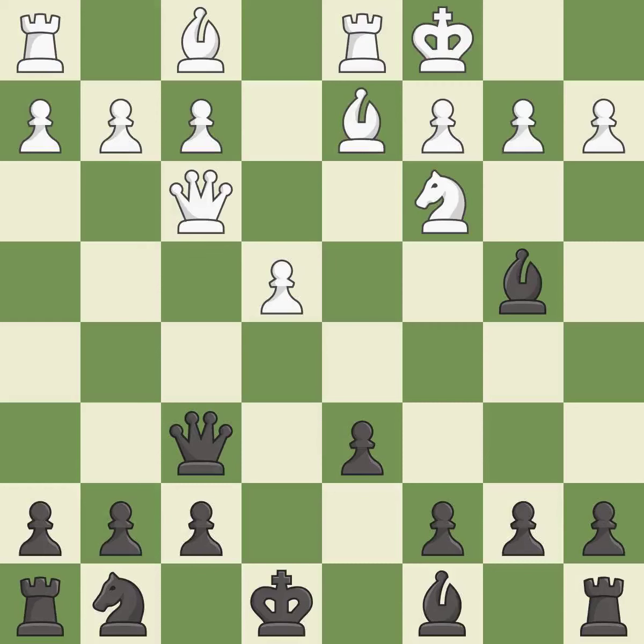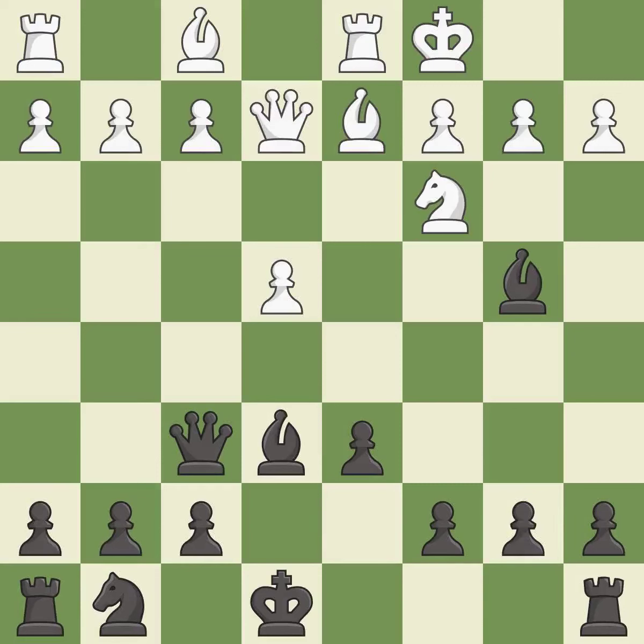Castling queenside tends to be more active because the rook is closer to the center. It is good. The game was close to balanced, but now black is worse. It is an inaccuracy. This threatens to fork pieces — it is an inaccuracy. This ignores an opportunity to develop a rook off its starting square. It is an inaccuracy. This threatens to fork pieces.